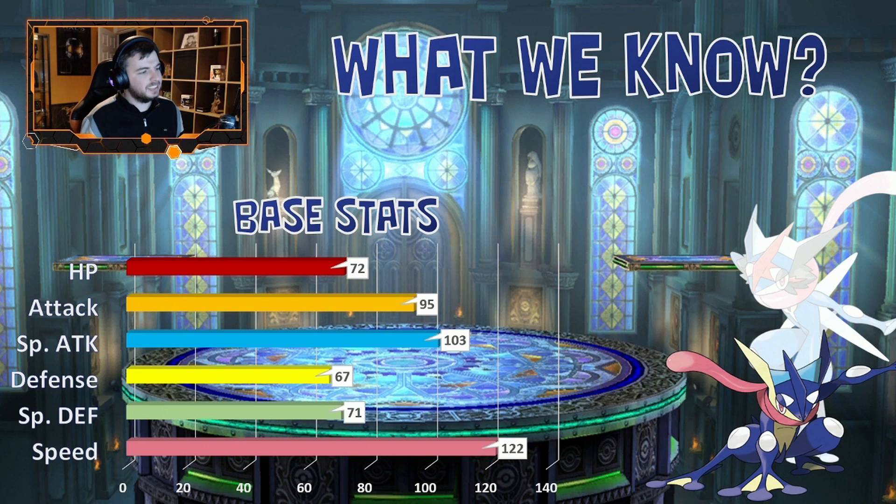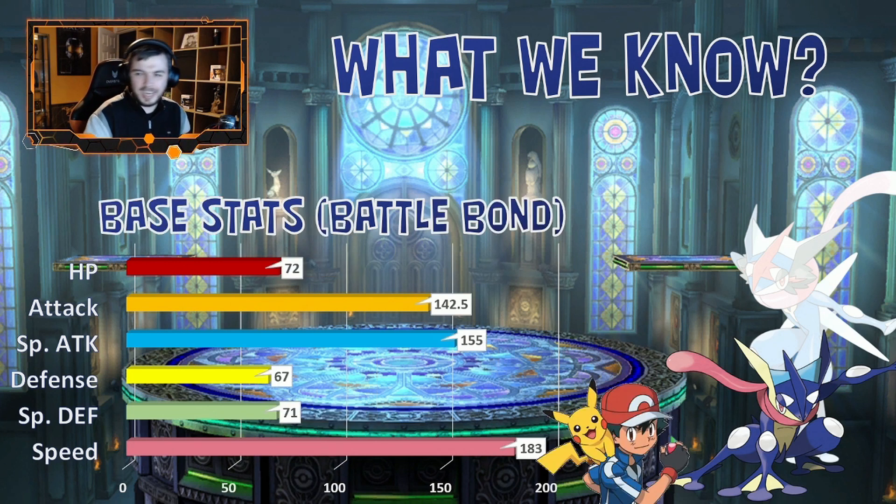Greninja seems to be a very fast Pokémon with 122 base speed. Its defenses seem to be pretty low — definitely a little lower than Cinderace. Looking at the Attack and Special Attack stats, unlike Cinderace and Charizard, Greninja is kind of balanced out, but the Special Attack is just that little bit better. If Greninja gets a KO via Battle Bond, its stats will look significantly boosted, so we need to make sure that Greninja does not get a single kill, because the speed, attack, and special attack will be a lot tougher to deal with.